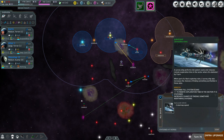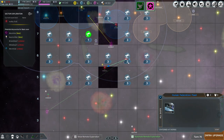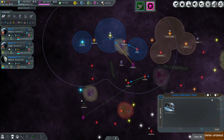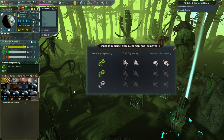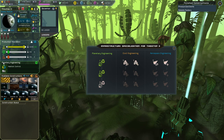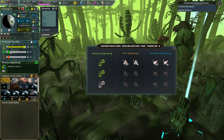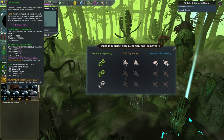The survey ship also increases the chance of finding something worthwhile in ruins. It's only two turns for this one, three for these. Let's exit that. Infrastructure upgrade for our smallest colony, step three. We're working on planetary engineering — the green bar represents planetary engineering which has two main areas: eco-engineering and terraforming.